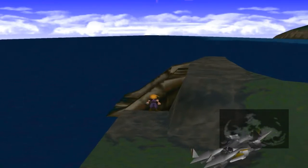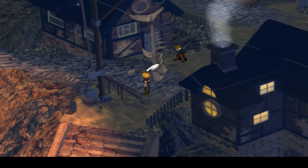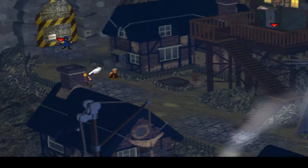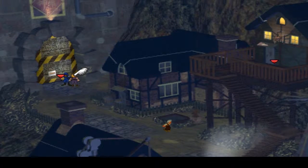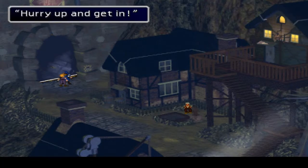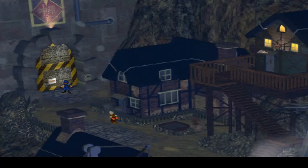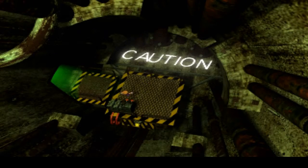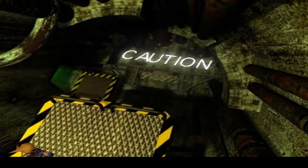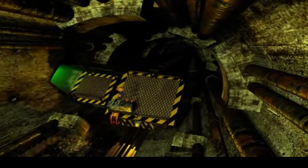Okay guys, so I have every single materia now. I just finished the Gold Saucer and managed to get every single materia there. So now I'm going to head to the underwater reactor so I can get the underwater materia for when I prepare for Ruby Weapon. I need to morph a ghost ship for it, and then I'll have everything I need. Then I can head back to that training spot to finish my training and get to level 99, and master the rest of my materia.